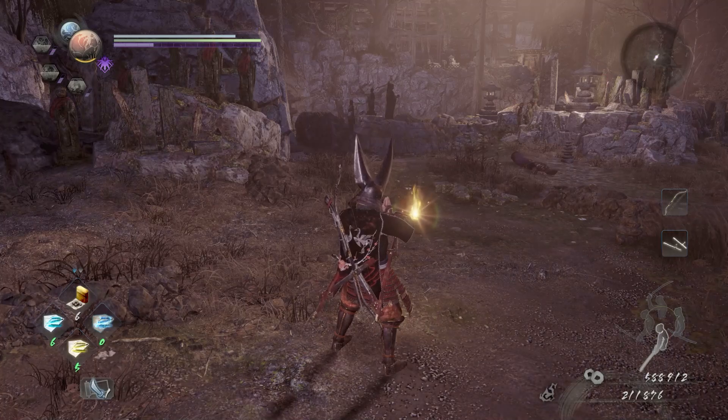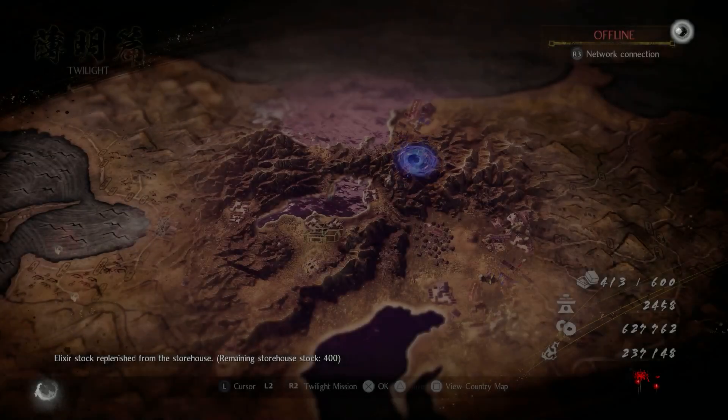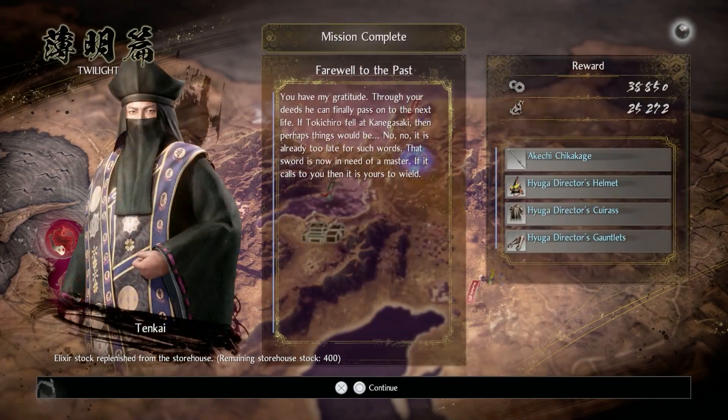I'll get another skill point on the menu in a moment here. 400 elixirs — nice. The NPC says: 'You have my gratitude. Through your deeds, he can finally pass on to the next life. That sword is now in need of a master — if it calls to you, then it is yours to wield.' Awesome.